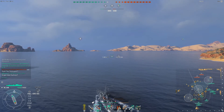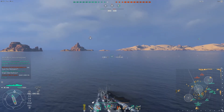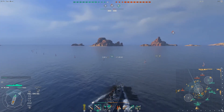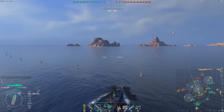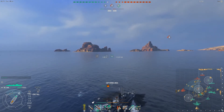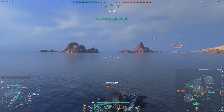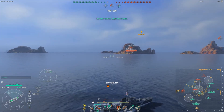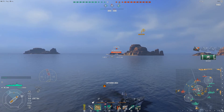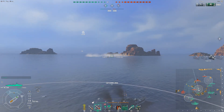We are starting to push B and it looks like the Gearing has changed its mind from going to the A cap and is now pushing towards B. There is an enemy destroyer in B — this is one nice thing about the Z46 when facing off against other destroyers trying to cap. There is the enemy Shimikaze, and almost instantly we go ahead and pop our smoke. The Shimikaze is starting to pull away and pop the zone.